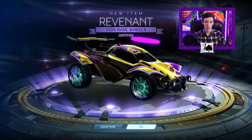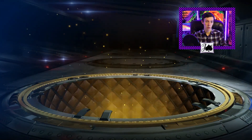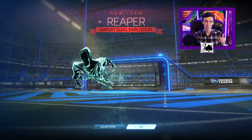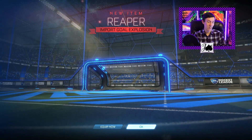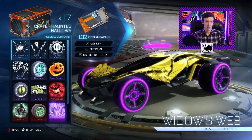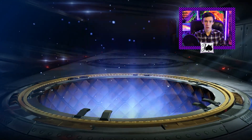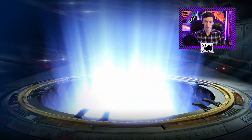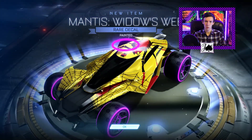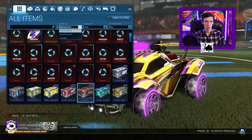Going to be Revenant wheels — certified but no paint. If we were to get white or black Revenants that could be pretty cool, but hey — we're gonna get Reaper! That's actually great. I know those are going back up a little bit. They're not expensive by any means but it's definitely nice to have one. We'll see what these last two are like to make it an even 10. We did get a painted Widow's Web — I think that's Crimson, so that's definitely a good color.